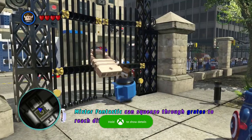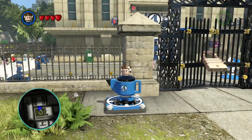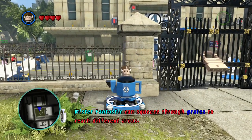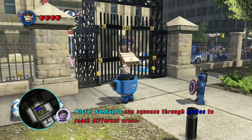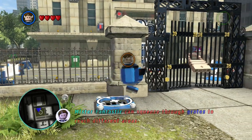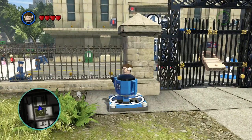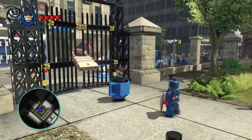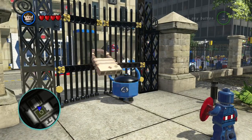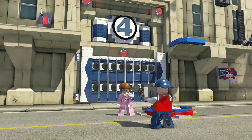Oh I see. How do we do it? Squeeze through grates to reach different areas. Come on then, squeeze through the grate please. How do I do it then? What am I doing wrong? I'm confused. There's a teapot. How is the teapot helpless? I'm very confused. Pressing it - oh look, I've just done it this time. Don't understand what I did wrong there. Never mind - he's out now.